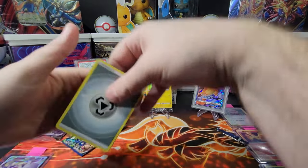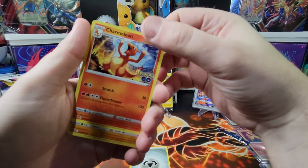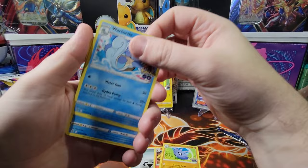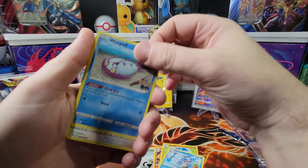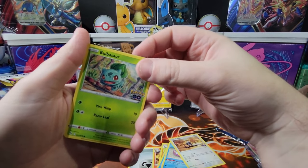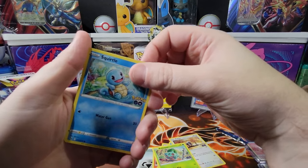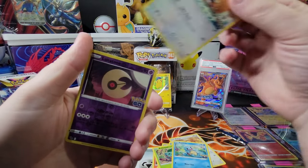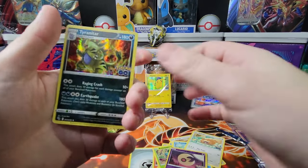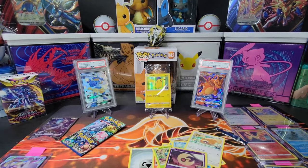Pack nine: steel energy, a Charmeleon — first one we've gotten — a Pupitar, a Wartortle, a Windpod, a Pidove. I don't think we got a Bulbasaur either — I really like the artwork on that, lots of the original three starters in different poses. And our first dupe — another Ttar — but it's a nice dupe, I'll take it.